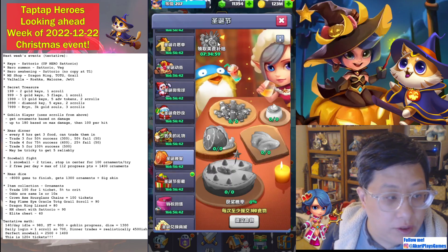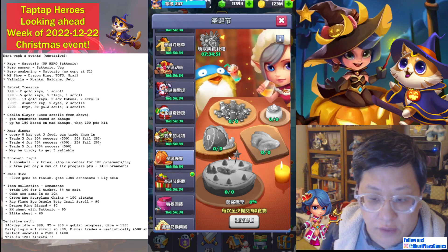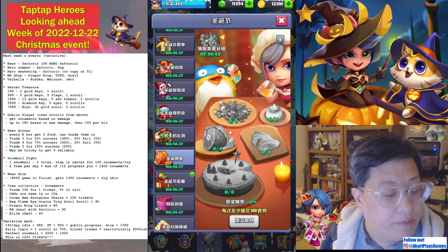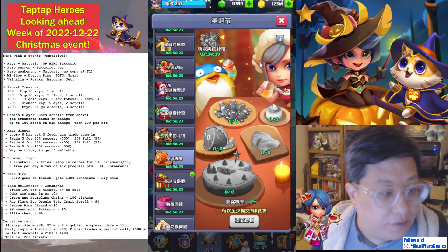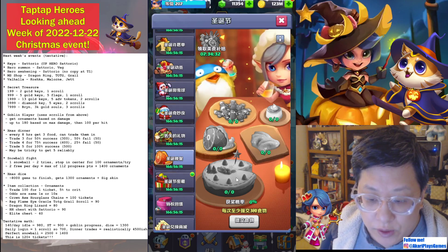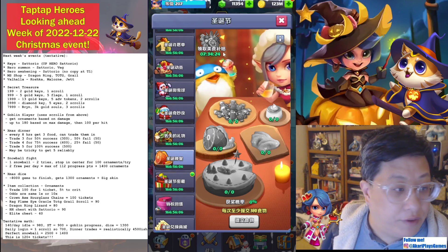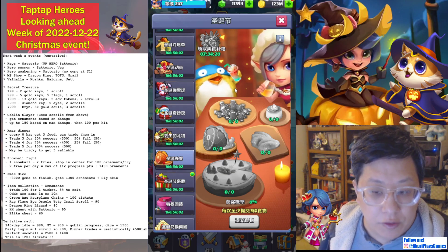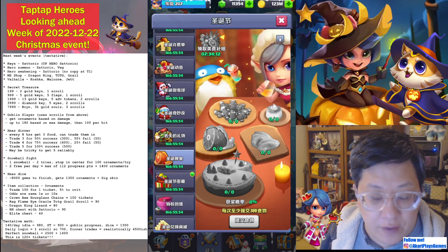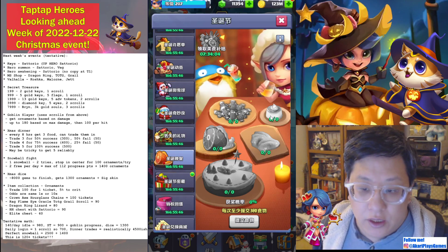Next: every eight hours you click this and it gives you three random items. If you trade any three of them, you have a 50% chance to succeed and get 300 ornaments, or a 50% chance to fail and get just 50. If you trade four of them, you have a 75% chance to succeed for about 400. If you trade all five, you get 500, but failure gives only 50. Because it's random which ones you get, realistically you may not be able to trade in five nonstop. Seven days times three refreshes per day is 21 refreshes — that's 63 items total. Realistically it could be a max of 12 five-item trade-ins, but you're likely to get more like 8 or 9. I counted it as about 4500 ornaments because you'll probably have to trade at lower amounts.